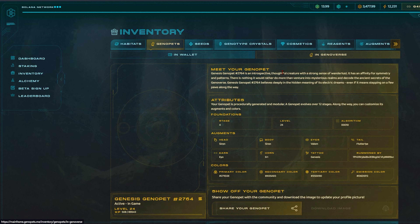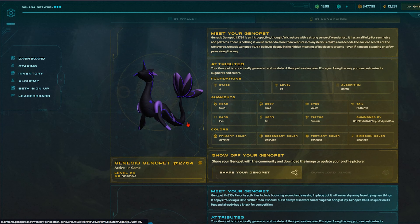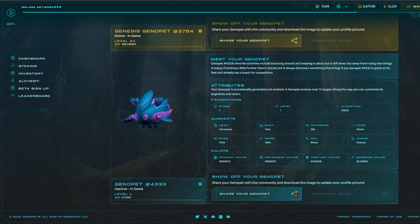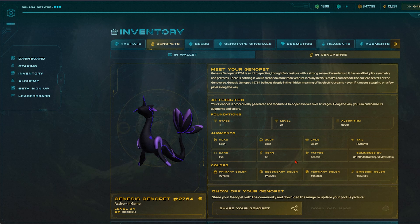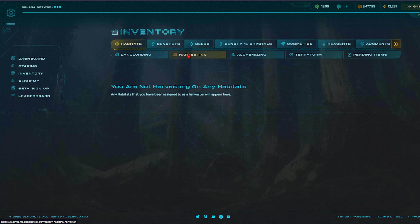Reagents you will use in alchemy and they will craft your augments and cosmetics as we covered. The cosmetics will let you change the colour of your Genopet, among other attributes. Don't worry about seeds and crystals for now — we will cover that in another lesson. However, you will only be able to acquire these elements with land in your wallet. And talking of wallets, you will need to move your Genopets from your wallet to in-game. It's a really simple process, but doing so will mean you can bank your steps, increase your Genopets' level and interact with the game properly.